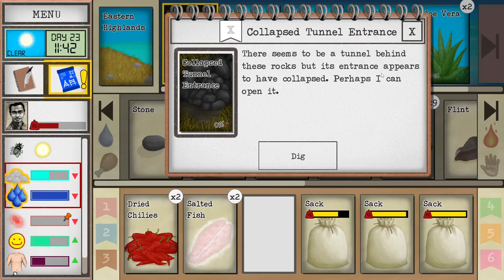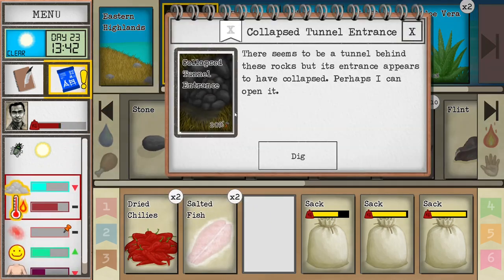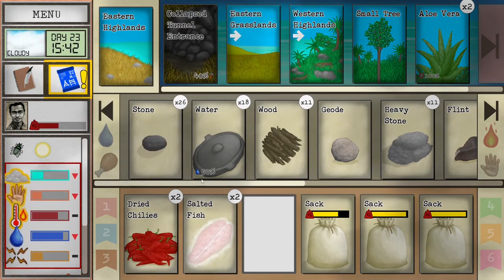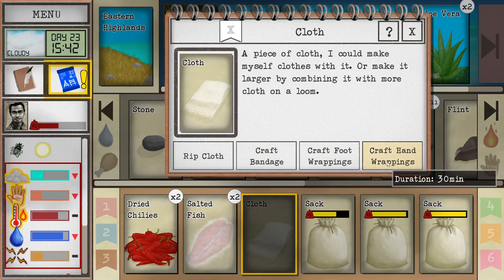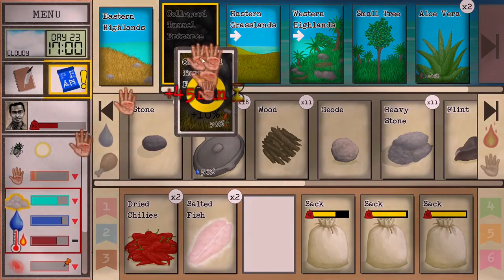There seems to be a tunnel behind these rocks but its entrance appears to have collapsed — perhaps I can open it. This is an obstacle that stands between you and the tunnel system which contains copper. You can dig through it by doing one-hour actions, and you will need 10 of them. It's quite possible that you will want to come here multiple times to let your hands heal between digs. Personally I think the simplest way is to dig four or five times, then come back once your hands are healed and continue. Once you dig to 100 percent it will be done.